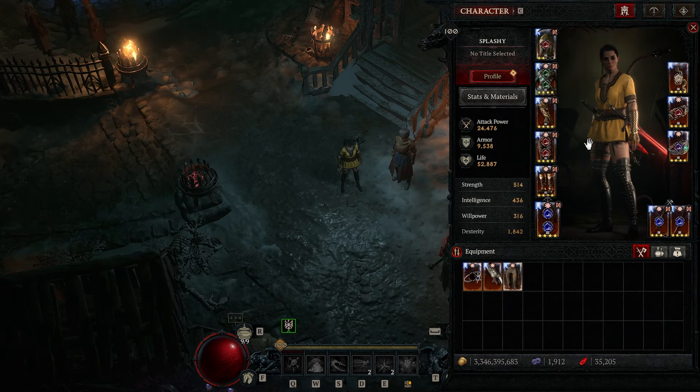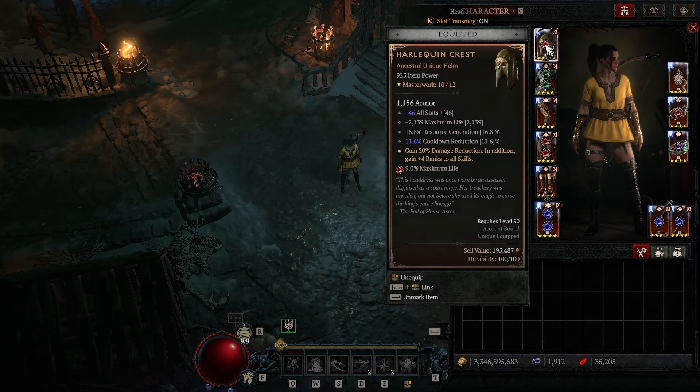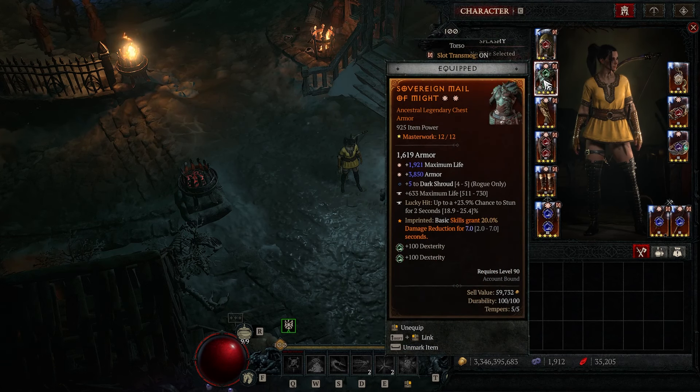Let's quickly go over the gear. Starting off with the helmet, we're running a Shaco. If you don't have Shaco, you can run a Legendary Helmet with Lucky Hit, Dexterity, Life — just throw a Defensive Aspect on there. For the chest piece, you're going to want the Might Aspect for the damage reduction, and then for the affixes: Life, Armor, Ranks to Dark Shroud. For the Tempers, I went with Life and Lucky Hit Chance to Stun. Ideally you want a greater affix on the Dark Shroud ranks for the extra damage reduction — it's extremely good.